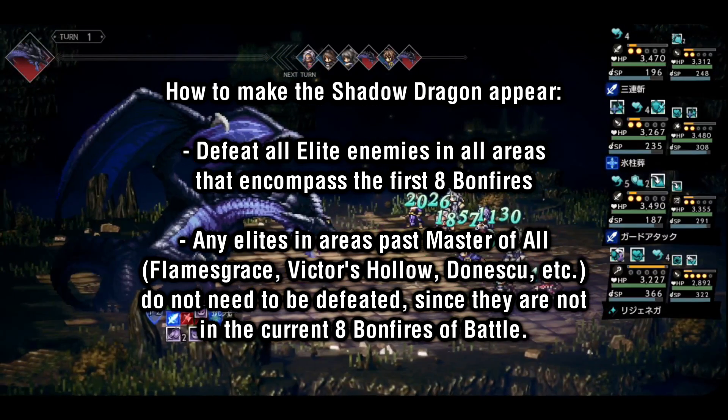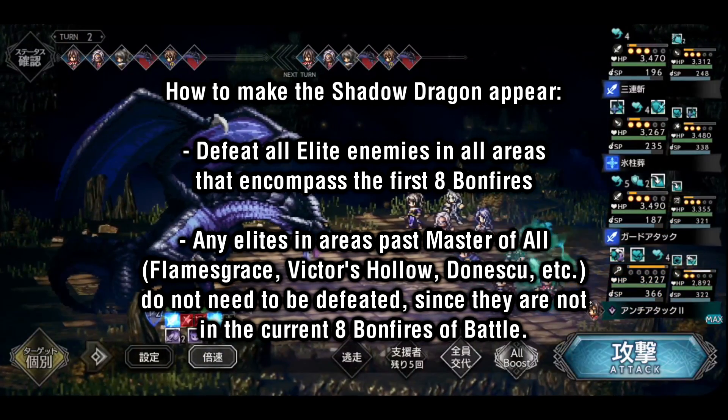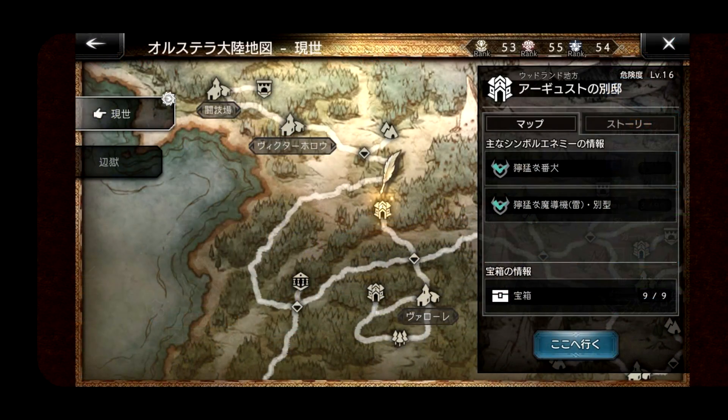This means that you do not have to hunt down any of the elite enemies that are in areas past Master of All, such as Flamesgrace, Victor's Hollow, or Donetsk. Here's a quick tip to help you hunt down any elite enemies you might be missing.